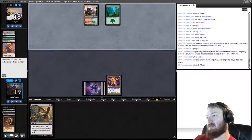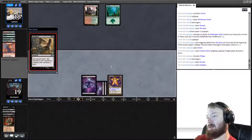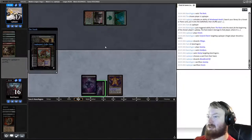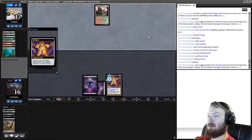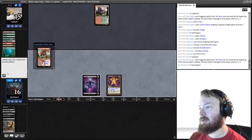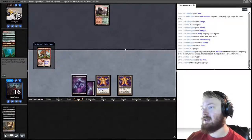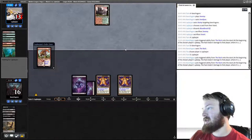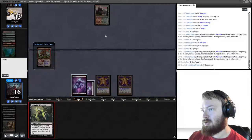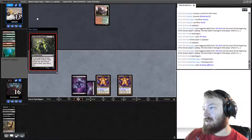Opponent discards Pillage. We draw a Swamp, play Swamp and Smallpox. They stomp our face, lose a life, discard Bloodbraid, and probably sac their basic Forest. They only have one card in hand now. If we could top-deck Raven's Crime that would be amazing, or another Smallpox. Rack isn't terrible but not ideal — we'd like Wrench Mind or Raven's Crime. Our opponent's not playing lands currently, at least.